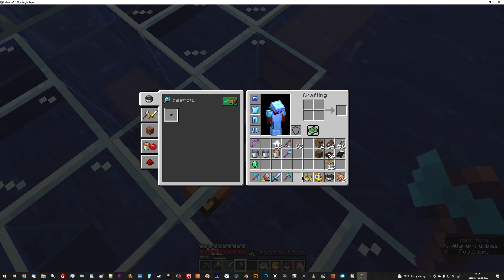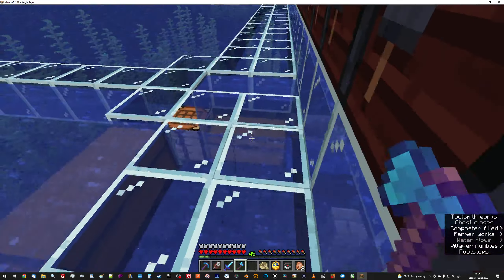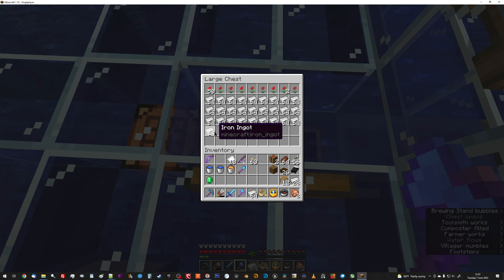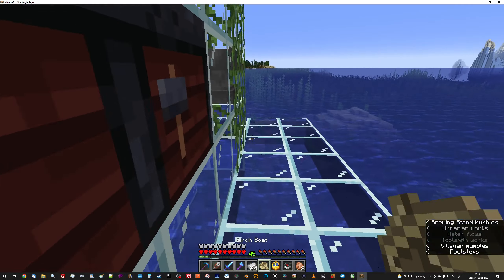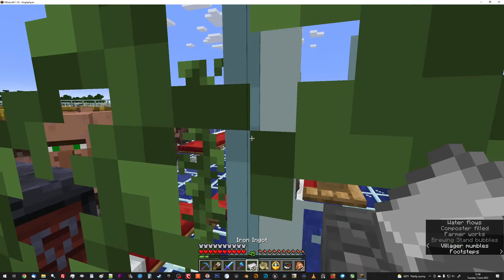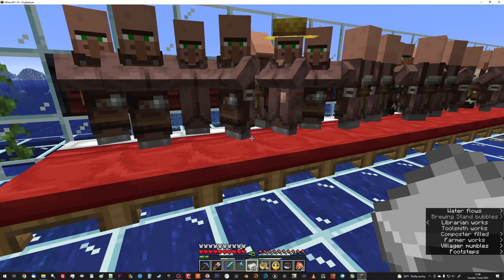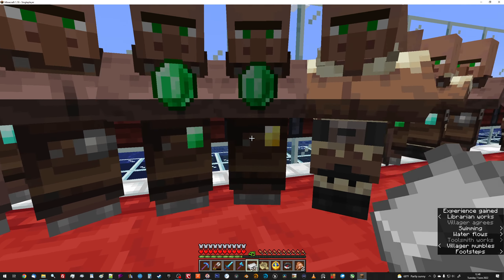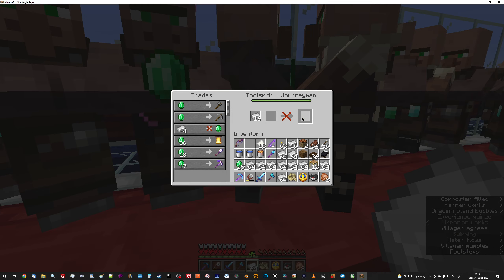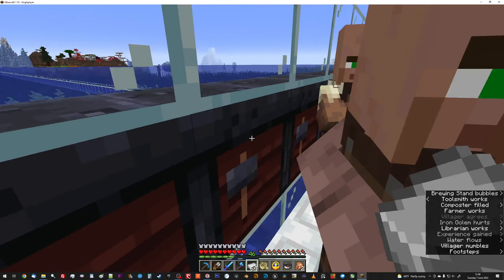I'll get my boat and head over. A lot of these villager trades are opened up. I don't need to mend anything right now. About half of them are open. There's a farmer in the wrong place — but he's open. So I'm getting money from iron, which is the main point of the iron factory. Iron's also just a really good general resource.